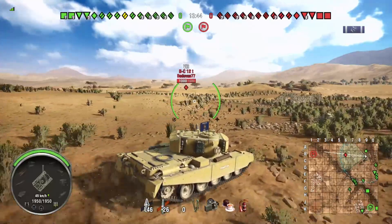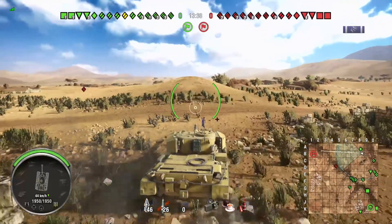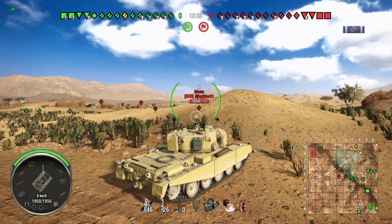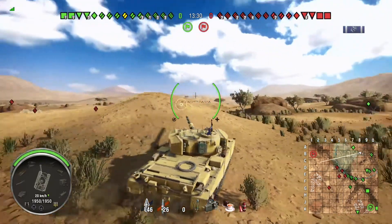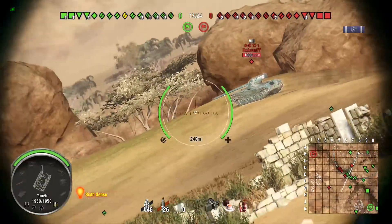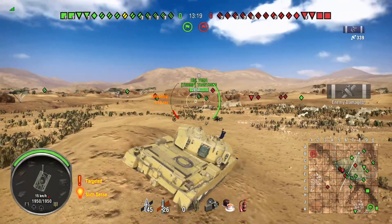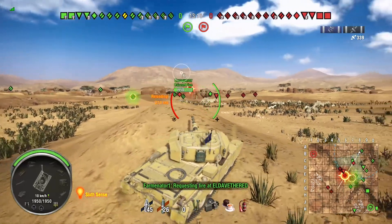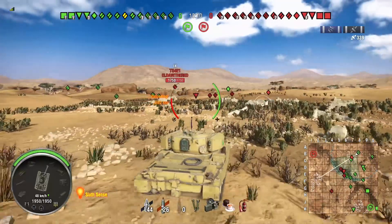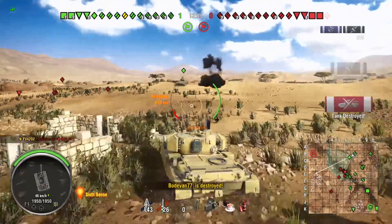As we make our way up here we have a scout with us and a bunch of team behind us, so I'm going to play pretty aggressively to push up. Our heavies are in the middle and we sent really no one to the south, which is good. A lot of times you'll see your team camp the south and it makes it really hard to win. We're able to get a shot into a Bat-Chat out there. I am spotted so he could shoot me — I'm going to snap that shot off, close the distance, help our scout out, and we're able to shut him down.